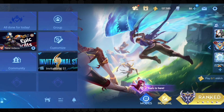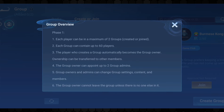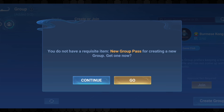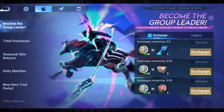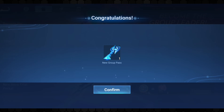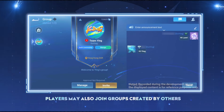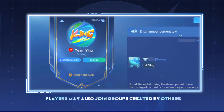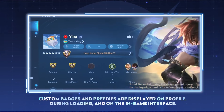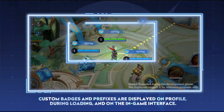Honor of Kings has introduced a new Groups feature, allowing players to create their own customizable social groups. You can create a group, set a unique badge, codename and tags, and invite up to 60 friends to join. Players can customize their group's look to attract like-minded players. Group members get special perks like weekly trial skins and codename animations when partying together, and you'll also have dedicated group chat channels to socialize and team up.